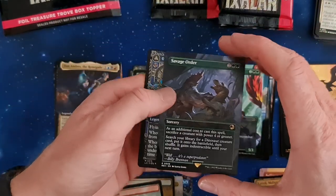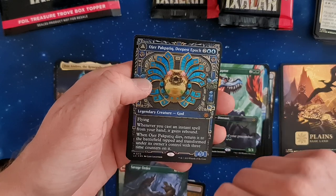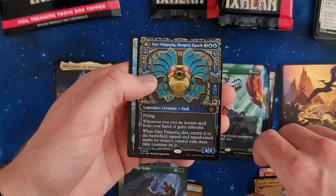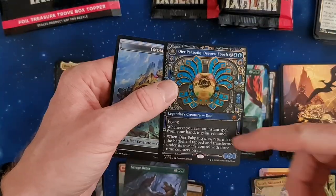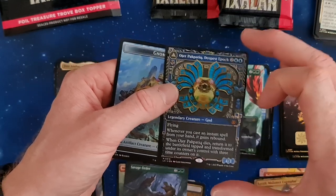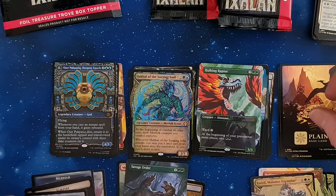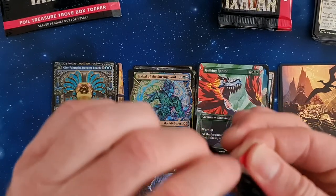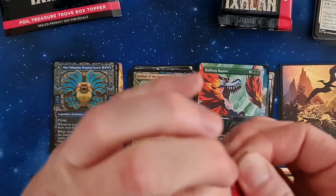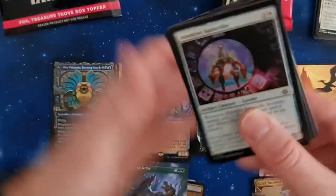The Savage Order — also really cool. And oh yeah — Deepest Epoch! One of the gods in the alternate art as foil — very, very nice. I really like this one. It's a really perfect pick for all the spell-slinger decks. Full set now — only one missing for me is the red god, but let's see whether he will show up or whether he stays deep in his abyss.